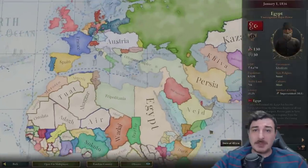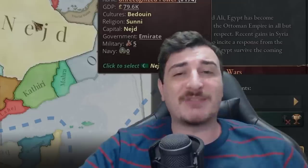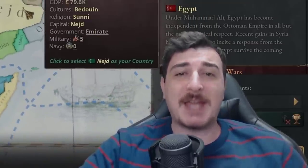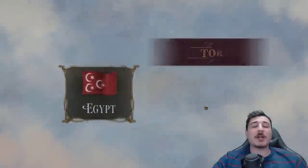It's time! What is it time for? It's time to play as Egypt, restore the Arabian lands to its former glory, and unify the caliphate under one Islamic banner. That's right, we're gonna be unifying Islam in today's video and you're gonna like it — otherwise I'm gonna slap you until you like it.